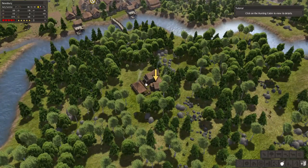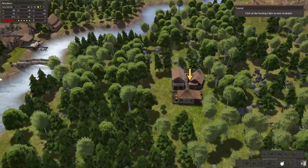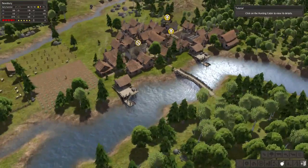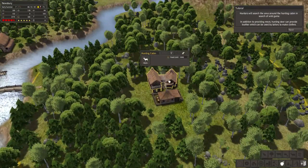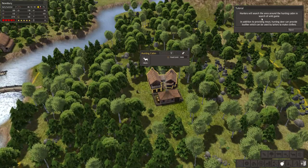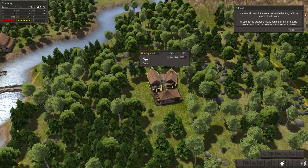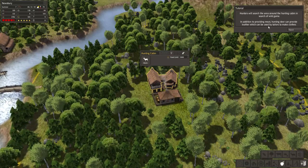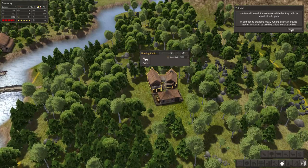Click on the hunting cabin to view its details. This game looks pretty nice — good art design for somebody who made this whole game on his own, pretty amazing, and it's selling well. Hunters will search the area around the hunting cabin in search of wild game. In addition to providing meat, hunting deer can provide leather, which can be used by tailors to make clothes.